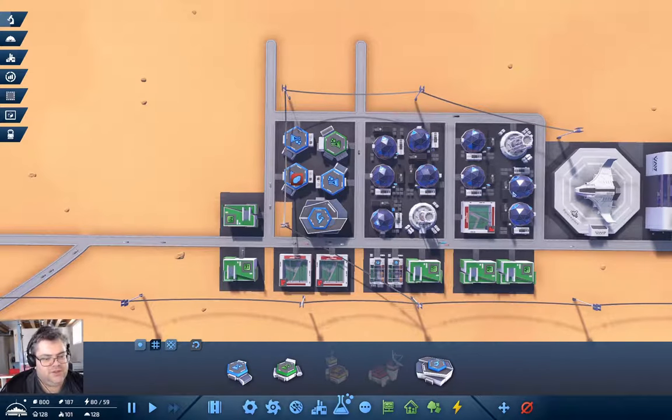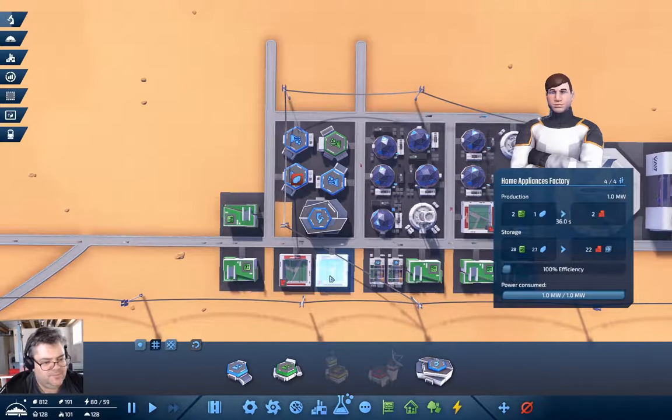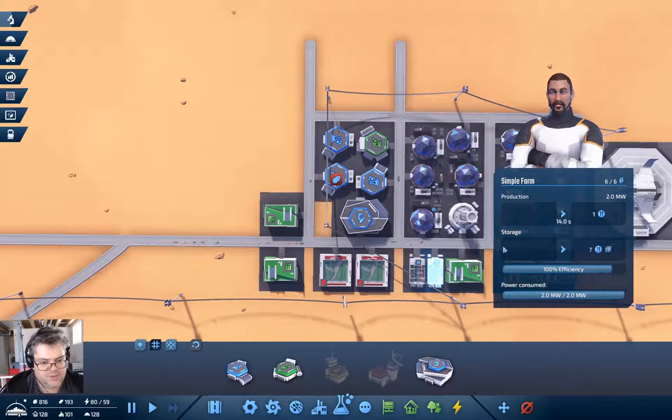Now what do we need to level up the habitats here? We need more home appliances, more O2, and more survival food. That's a simple farm — it produces survival food. I need more farms. What do they take?